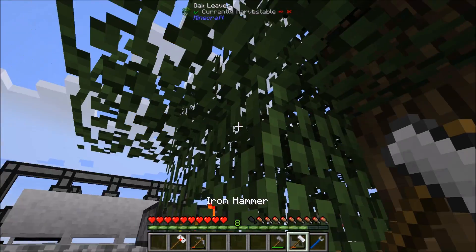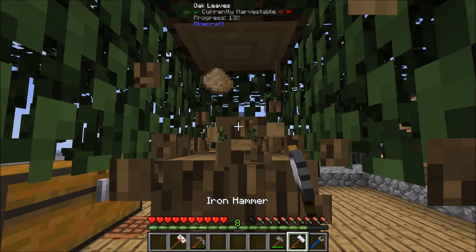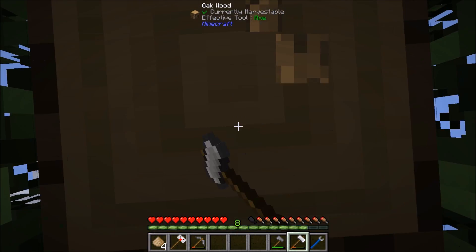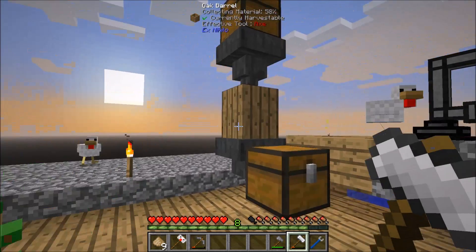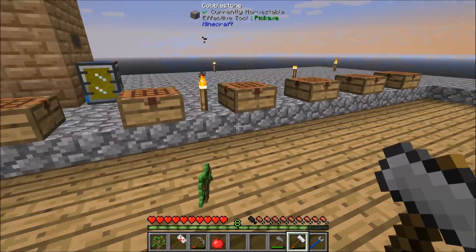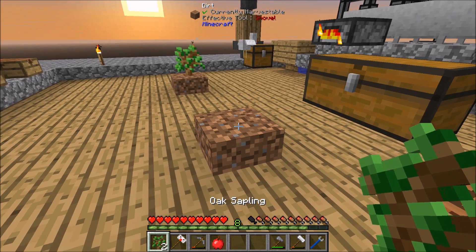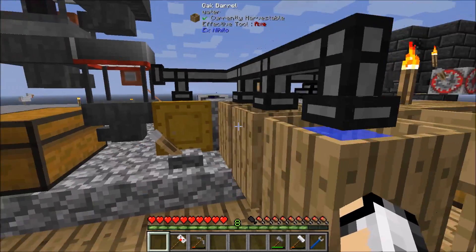Another way to get stuff to compost, instead of using saplings — or you could get some shears and get the leaves down — is to use a hammer on the wood and you'll get these wood chippings. You can then stick them in there and they will compost into dirt. I'll just plant another sapling down.